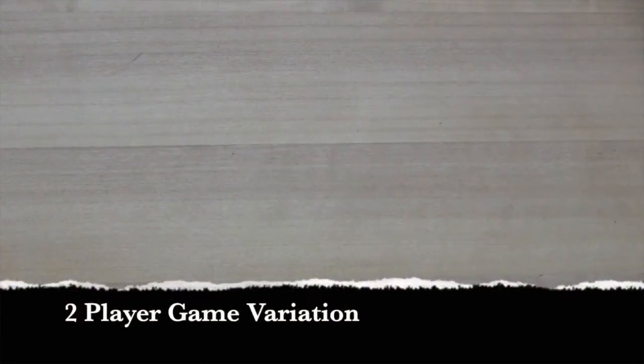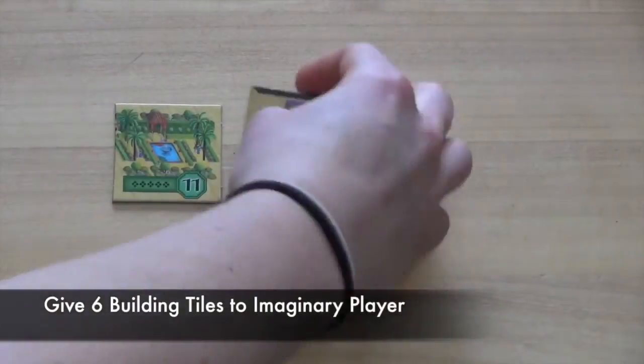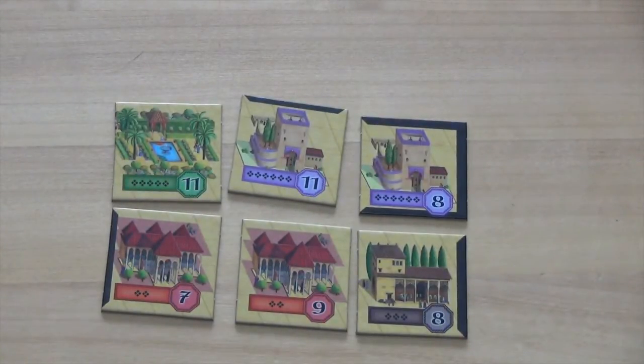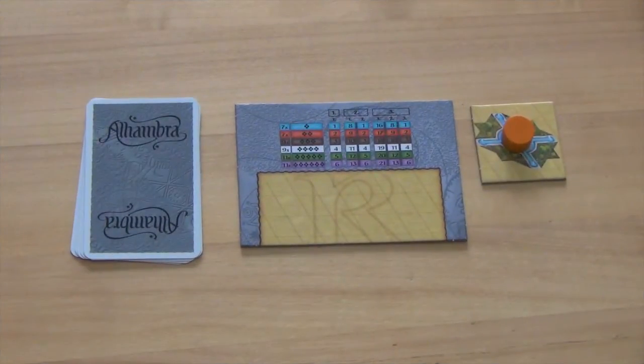If playing in a two-player game, there is an imaginary third player who will play the game with them. The imaginary third player will be given six building tiles drawn randomly from the bag. These tiles will be placed in the third player's player area in full view of both players. After setting up the game area and each player's area, they are ready to start the game.